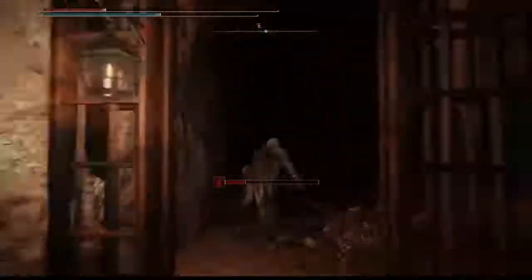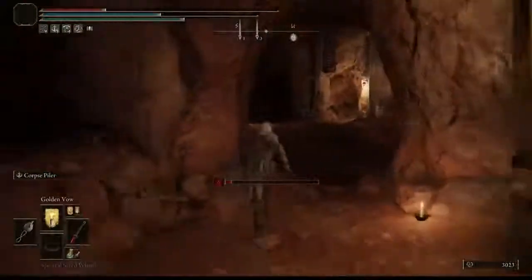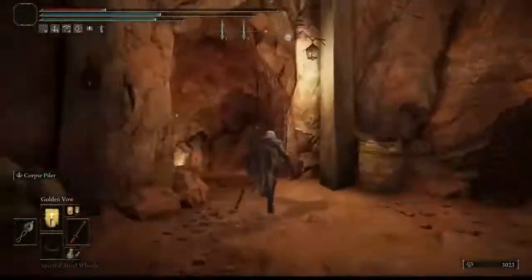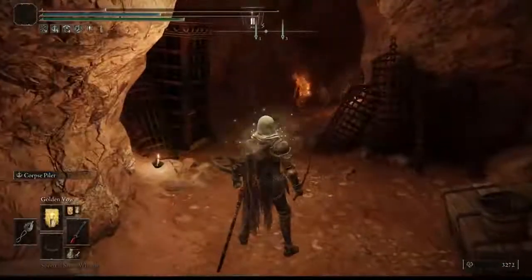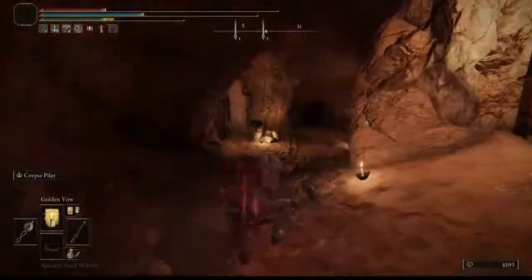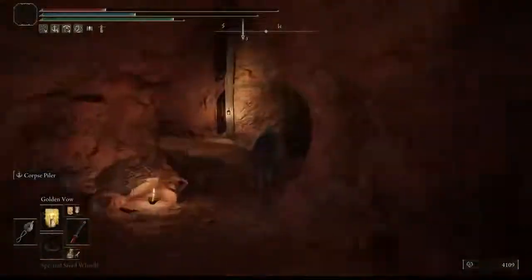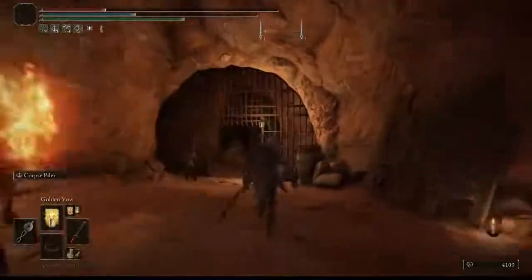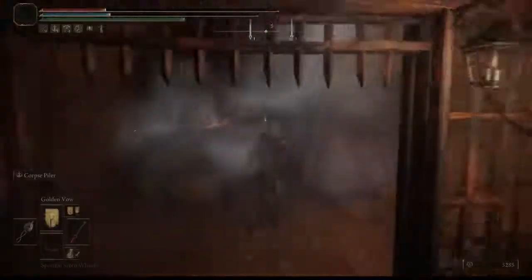Pull the lever — now this opens up everything that was closed. The doors are open. If you want to go inside those cells, there is great stuff you don't want to miss: smithing stones, weapons, daggers. Right here you get a nice little dagger — don't want to miss that one.